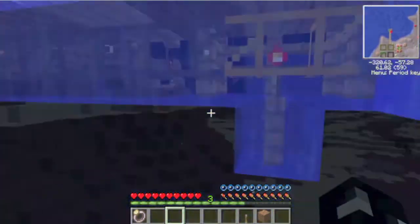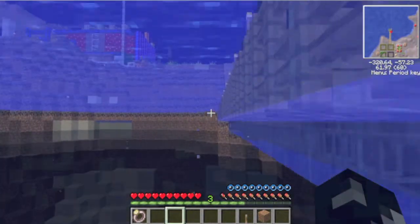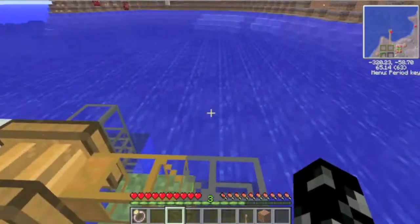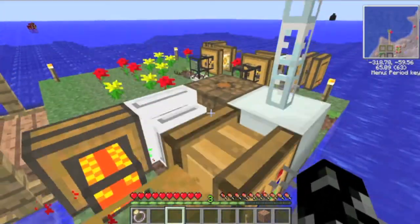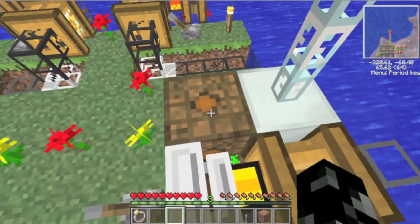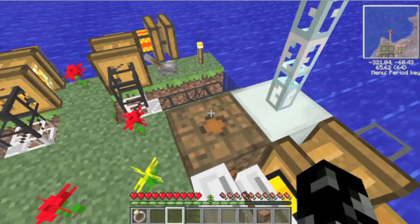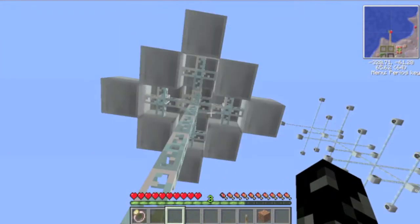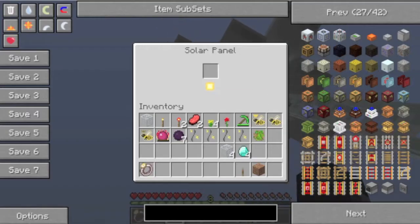The centrifuge is where it gets turned into beeswax and honey drops, and that goes off down there to a little setup I have. I also have the electric engines being powered from a low voltage transformer connected to an MFE, which is connected to these lovely things - solar panels.